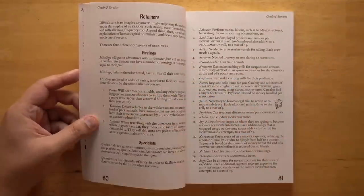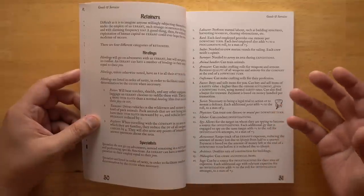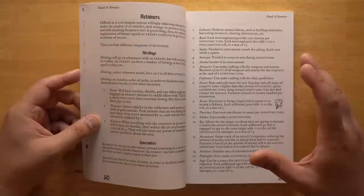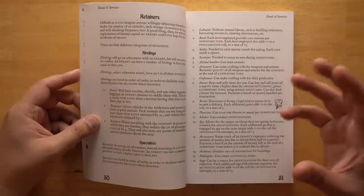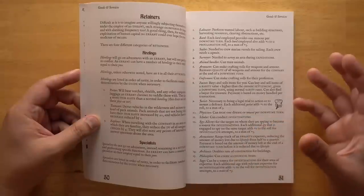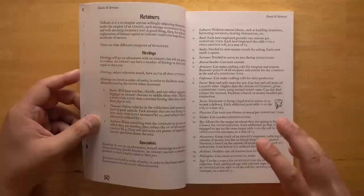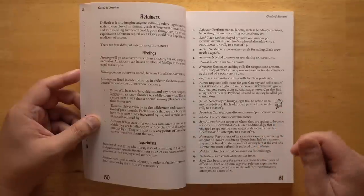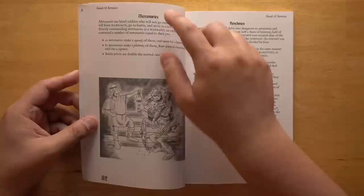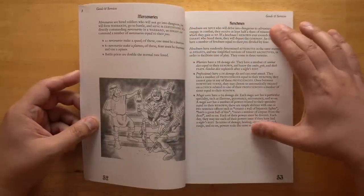There are four different kinds of retainers you can hire, because this is the sort of game where you're getting lots of people to help do your work for you. Despite being a fairly new-school game, it's oriented toward the kind of campaigns you might find in OSR-style AD&D games — lots of players controlling multiple characters adventuring in one game world. It's a game where you control a party, not necessarily just one person. You have hirelings, specialists, mercenaries that will fight for you in the field but won't follow you into a dungeon, and henchmen who are specialized companions that fight alongside you.